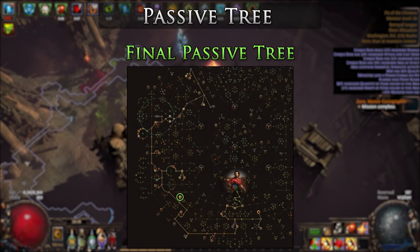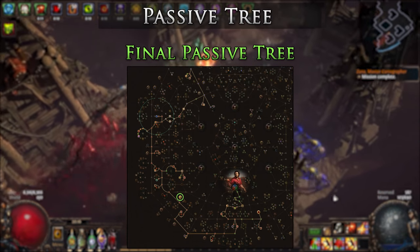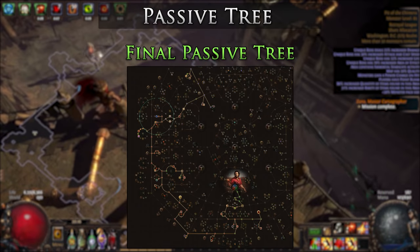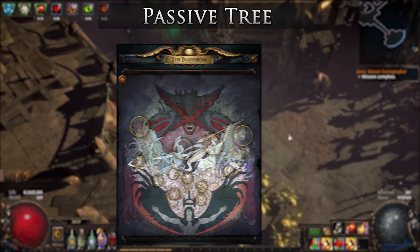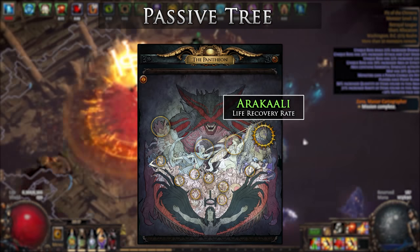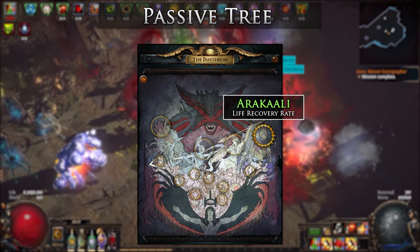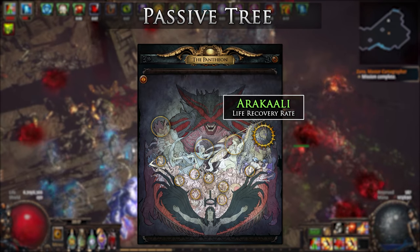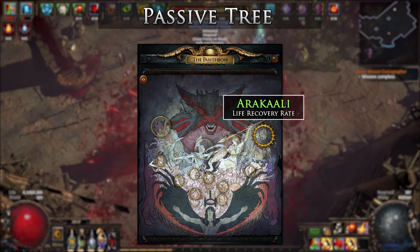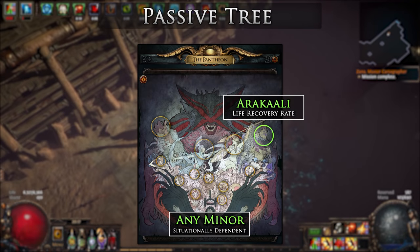You could also get the Overwhelm node from the Slayer ascendancy, which I did try, but I felt it was a big waste over the 20% cull when we could just get Unwavering Stance at a slight health loss. For bandits, you will want to help Alira. For the Major Pantheon, we choose Soul of Arakaali, our biggest defensive advantage of the 50% increased life recovery rate. This Pantheon can be triggered by using a low-level Cast when Damage Taken with an Immortal Call to quickly interrupt the physical damage over time from the Staff and Blood Rage, meaning it's essentially up all the time when we are taking any hit damage. For the Minor Pantheons, you can use any that you see fit for the scenario.